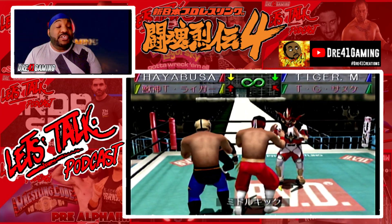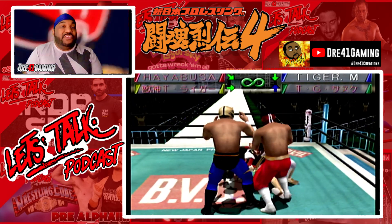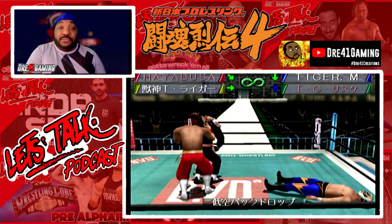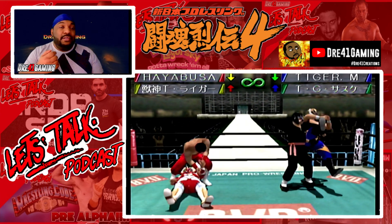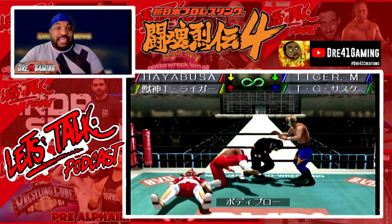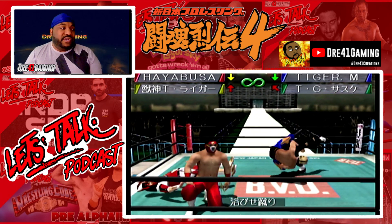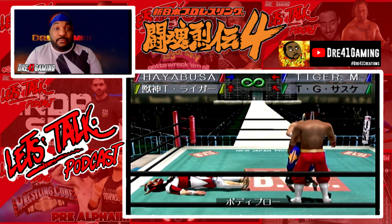Another thing — finishers, you get three. But the three moves are moves you already previously set up in your moveset. There's no designated button for a finisher — it's called a critical, and you choose which moves in your move list are a critical. You choose three of them. For example, Hayabusa does the Falcon Arrow. I have to make that one of his strong grapples, and then down in the moveset, make it one of his critical moves. That's how they also do it in other Japanese wrestling games — I think they do that in the Pro Wrestling series too, which I'm also playing on my channel. Definitely watch that one on Wednesdays.